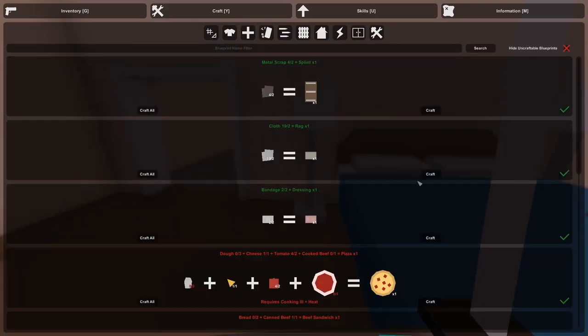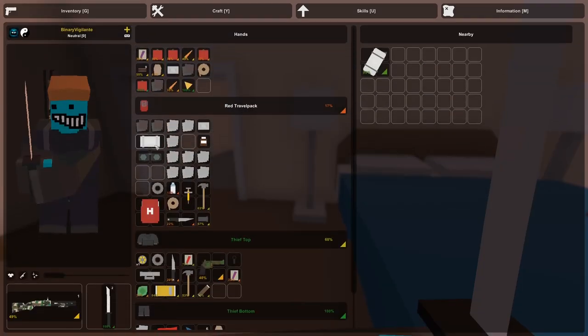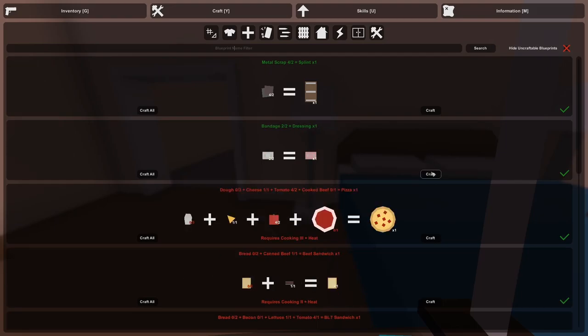I really need to turn all this cloth into rags and then bandages. Two bandages can be combined into a dressing, and dressings are better than bandages. Now I have two dressings hotkeyed to 3. Also, something you'll definitely want to make is a bedroll — once you place a bedroll in the world, it sets your spawn point.